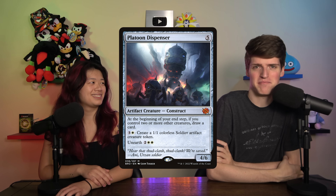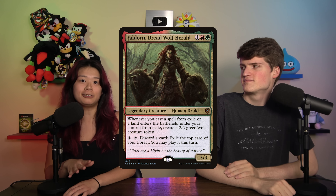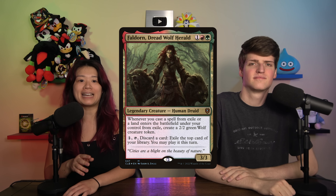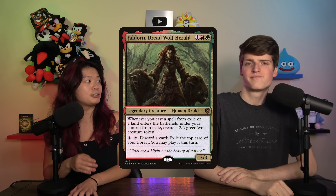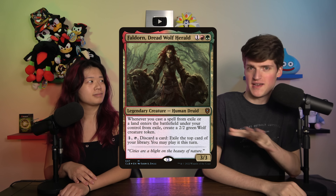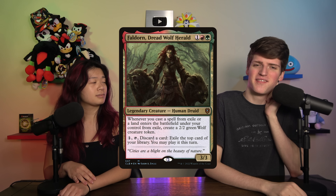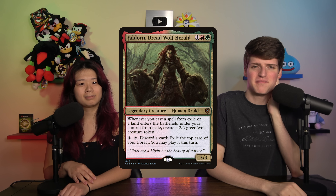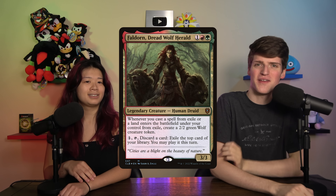Next is Faldorn, Dread Wolf Herald. For one green and a red you get a 3/3 that gives you a 2/2 wolf each time you cast a spell from exile or a land enters from exile. If you pay one, tap, and discard a card, you can exile the top of your library and play it this turn. I haven't seen this do much work in a cascade deck. Faldorn slaps as a commander — not talking about that. When you take it out of the command zone and put it in the 99, it just feels so bad.